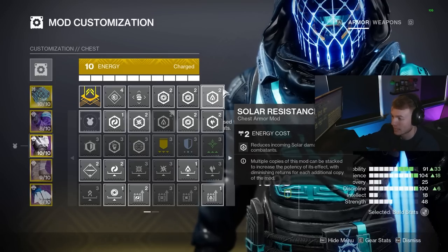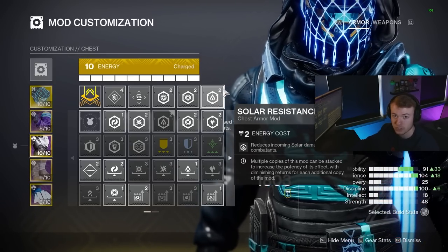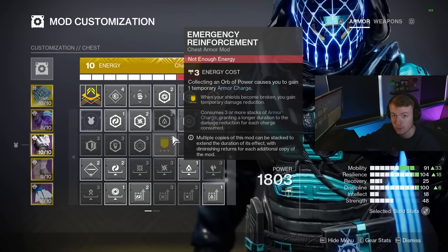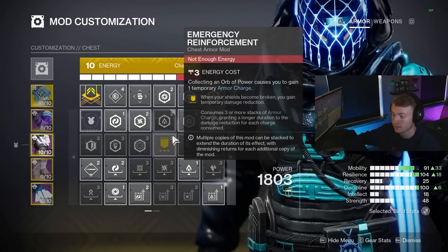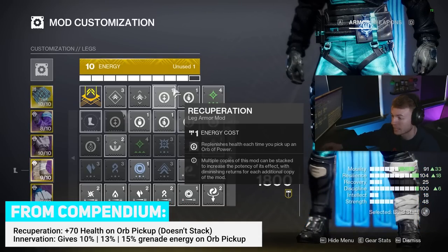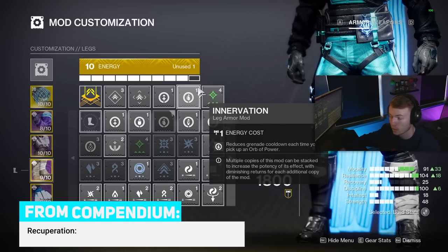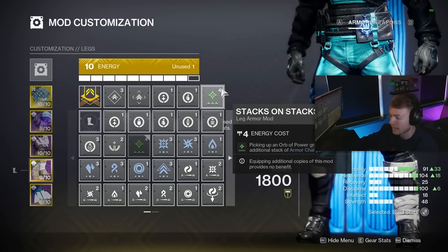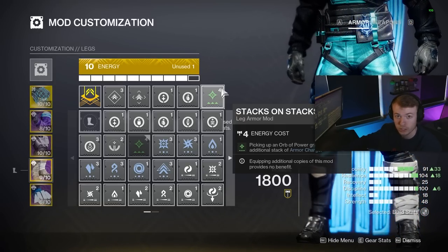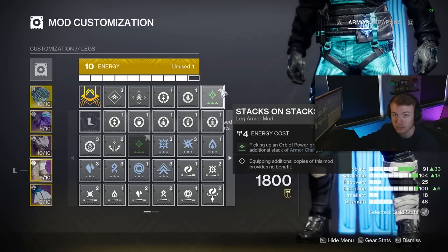On the chest piece I have stat increase mods and some DR mods so I can play endgame content without taking as much damage. I've seen people run Emergency Reinforcement — I think this only offers around 10% damage resistance and is trash, so don't run it. Recuperation on the legs gives healing whenever we pick up orbs of power, and Innervation gives even more grenade cooldown when picking up orbs. Stacks on Stacks doubles the armor charges we gain — so instead of one armor charge per orb, we get two.